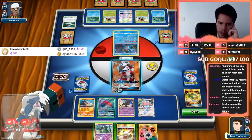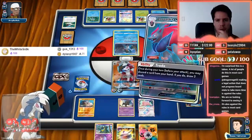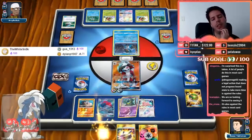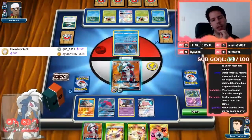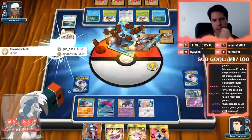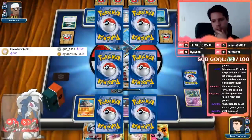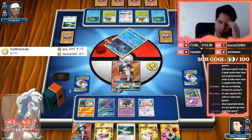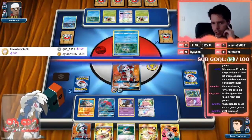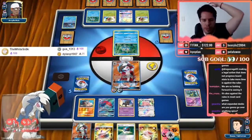A lot of abilities means Weavile is going to be pretty good here. Grimer is going to be useless so I won't be keeping that. Let's go ahead and use the GX attack. My opponent is down to four cards and no draw power. What expanded decks am I going to cover? Nothing today — I haven't thought of anything spicy. Durant is something a lot of people wanted to see, so I will be playing some Durant.